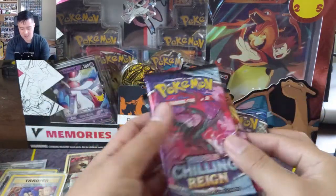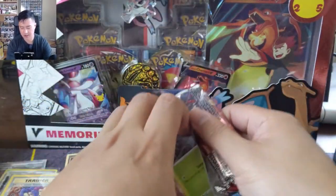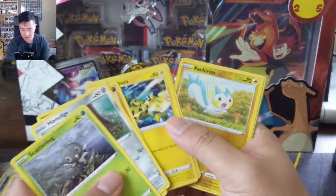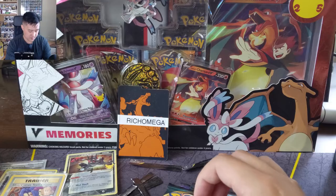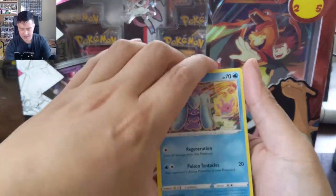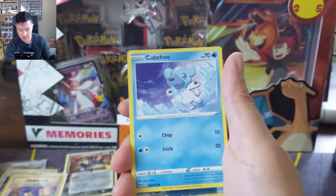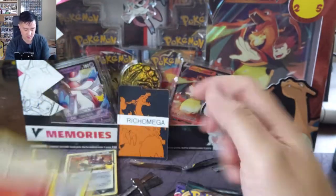We'll go Battle Styles, Darkness Ablaze, Chilling Reign, then Vivid Voltage to wrap it up. Right through the middle — we got a Pachirisu into an Entei, very cool looking Entei. No uncommons of note. Darkness Ablaze, it's been quite a while since we opened this set. From the side it looks like we might have something — Starly, Aron, Kubchuu, a Turbo Patch — not bad — into an Ampharos, so nothing there.